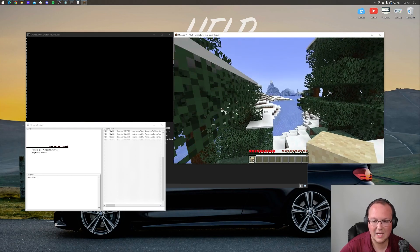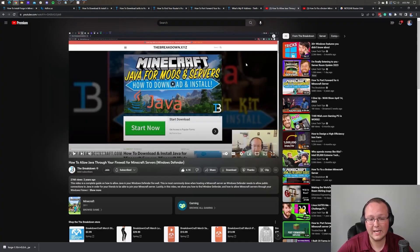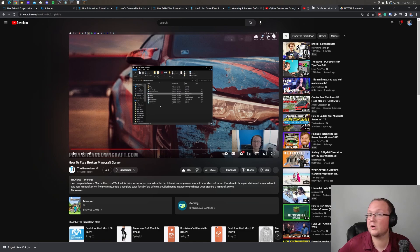If friends have issues joining, it might be due to Windows Defender. We have a complete guide in the description on how to allow Java through your Windows Defender firewall to allow people to join your Minecraft server. We've also got a guide on how to fix a broken Minecraft server — it's 21 minutes of troubleshooting different issues, covering both modded and non-modded servers. It's really helpful if you run into server issues in the future.